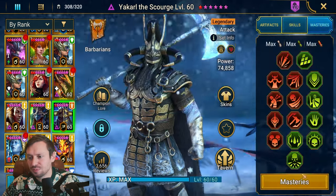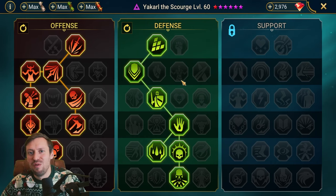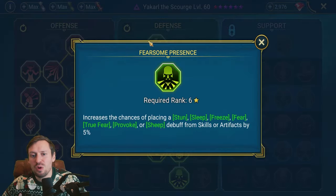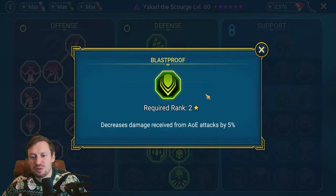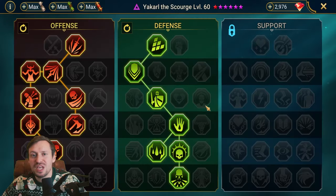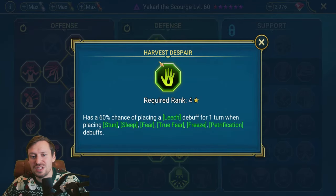These masteries are very specific for Fire Knight — if you want to purely use him for arena, bring in Helm Smasher, but these are better all round. Fearsome Presence increases the chance to land freezes, which is great for arena but more for Fire Knight hard since that extra 5% helps push the turn meter back. Blast Proof reduces AOE damage. Resurgent is one of the best masteries in the game — if we take a big hit we can remove a debuff like a freeze or stun. Harvest Despair lets us throw out leech, healing ourselves in PvE and arena.